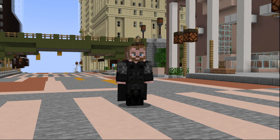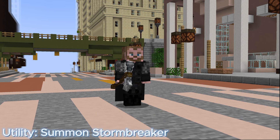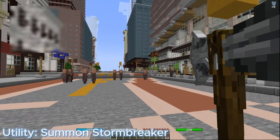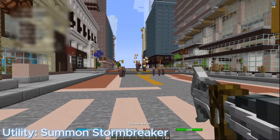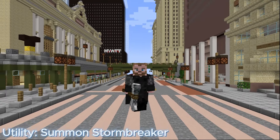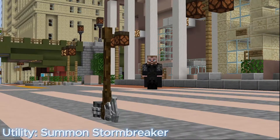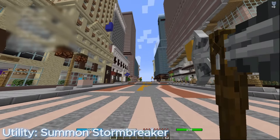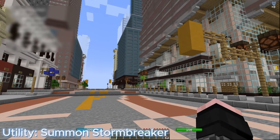Any Thor suit that has Stormbreaker has a slightly different moveset. When wearing a Thor with Stormbreaker, your utility becomes Summon Stormbreaker — call Stormbreaker to you. Right-click to throw. It has a 10% chance to stun targets on impact and deals an additional 5 damage when empowered. Enter flight mode by double-tapping space. When Stormbreaker is placed on the ground, press the utility key to bring it back to you; you can also pick it up by right-clicking. Stormbreaker works the same way Mjolnir does when throwing and controlling where it goes.